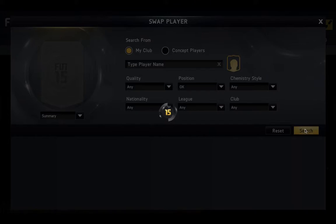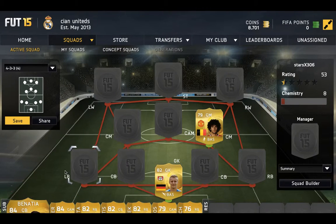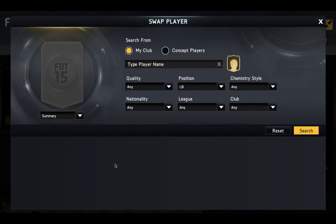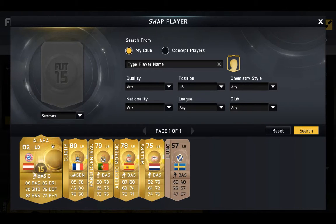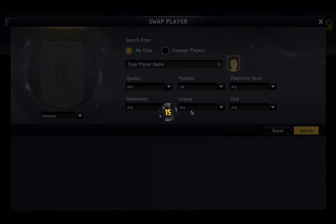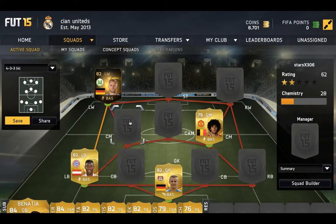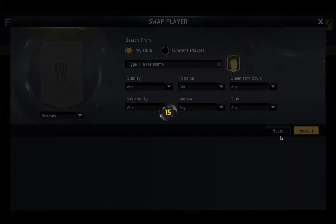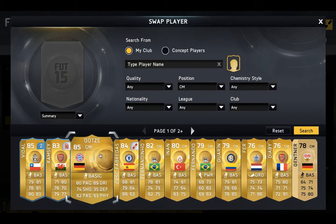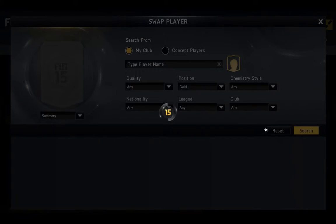In goal we've got Leno. Left back we've got David Alaba. Left wing we've got in-form Schurrle. And centre mid we should have Gotze. CAM is Di Maria.